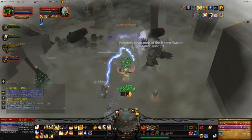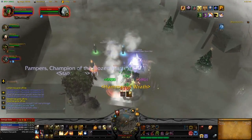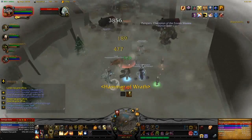If you deal a certain amount of damage to the boss, he will disappear and a lot more adds will spawn again. Make sure they're all DPSed down as quickly as possible — you do not want them to grow big, as they will do more damage.